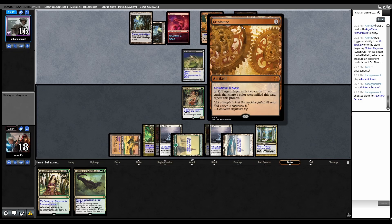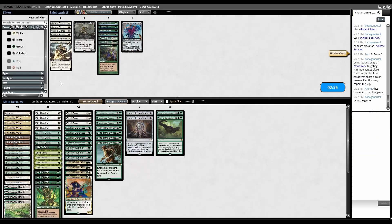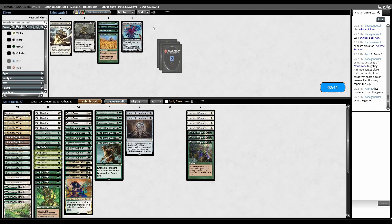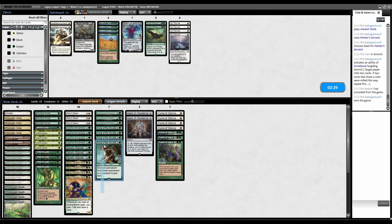Game 2, I need Curse of Silence and Force of Vigor. Finale is too slow. Thin Ice is only good for hitting Welder. Song of the Dryads can answer a Grindstone. They don't run counterspells so Destiny Spinner isn't as important. Keep.